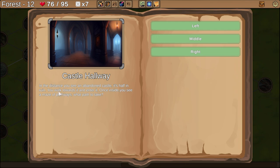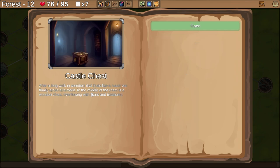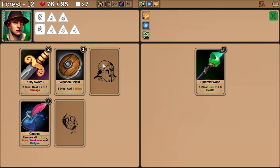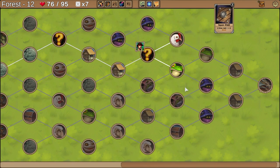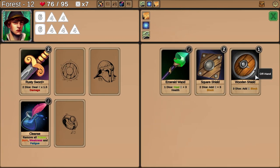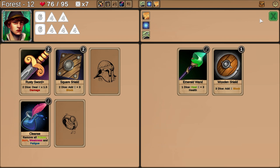Castle hallway again — we walk toward it and take the middle path, castle chest. Another chest — love it. I have room for a helmet and a trinket, but not another offhand. This is a trinket, this is offhand. Upgrading the shield — it takes one less die to get your shield going, kind of nice. Plus three blocks. This shield seems superior and has two uses per turn. Getting a better shield seems good — I'll take the upgraded square shield. Now I've got some surplus dice — I could actually use one more die.